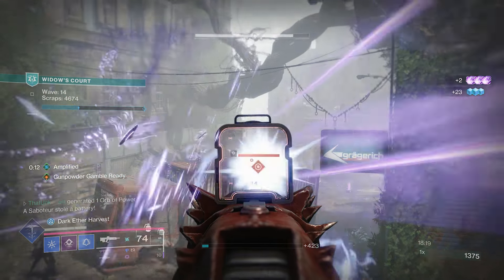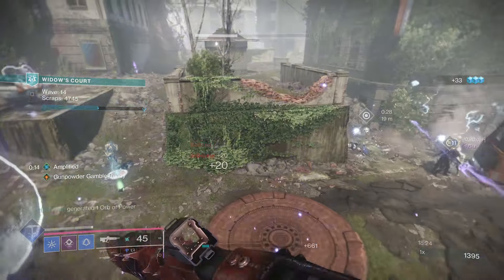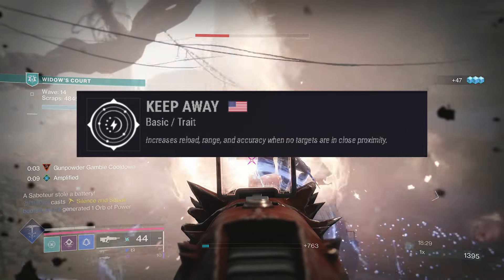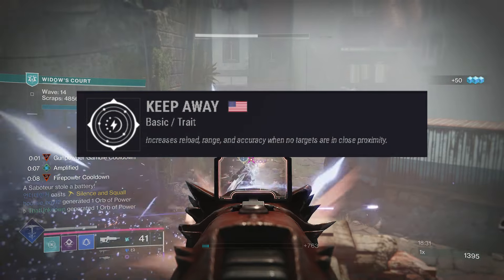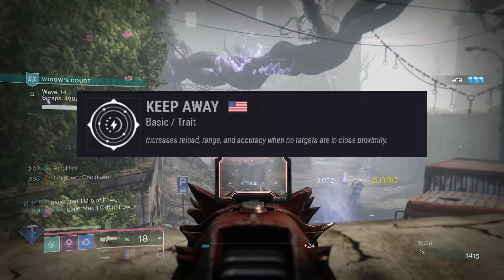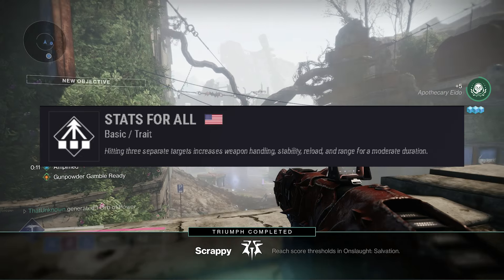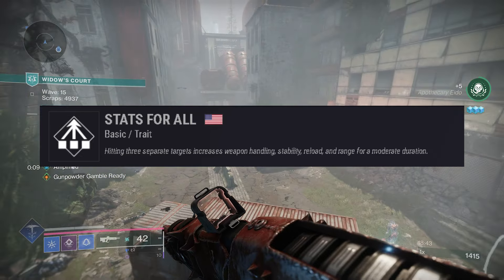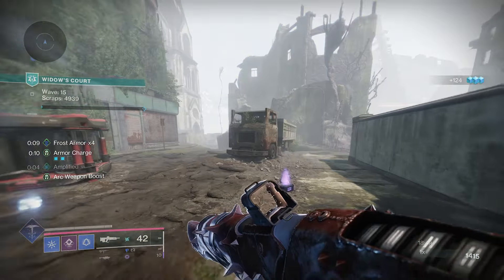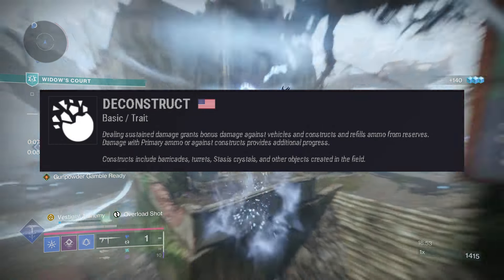I can definitely see Closing Time being pretty good, especially if you combine it with Under Pressure, but even by itself it should be solid. Next up we have Keep Away, which increases reload, range, and accuracy when no targets are in proximity — pretty good especially on pulse rifles. After that we have Stats for All, which increases handling, stability, reload, and range for 10 seconds after hitting three separate targets — really good for PvE.